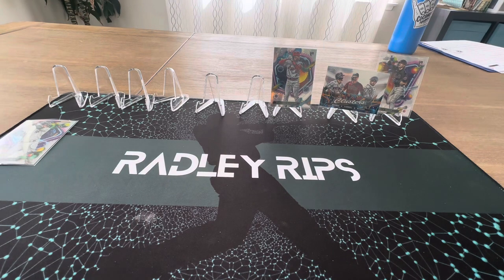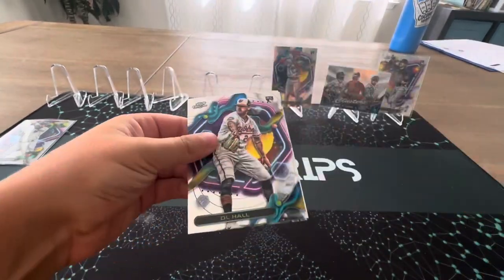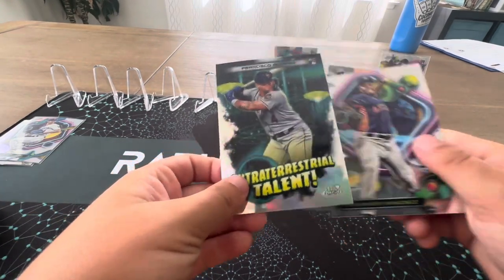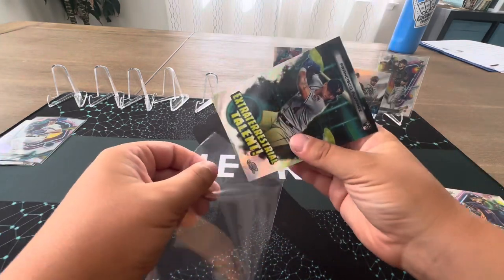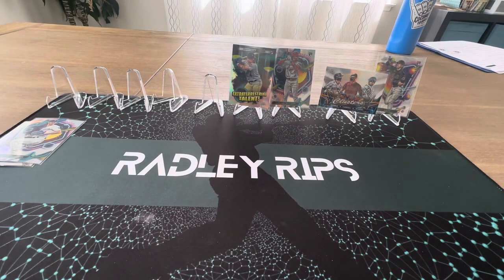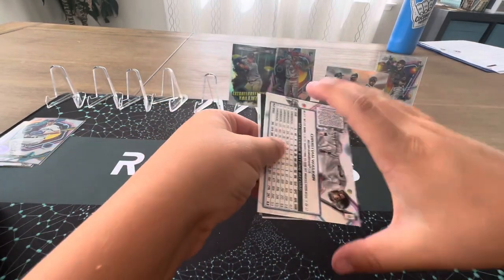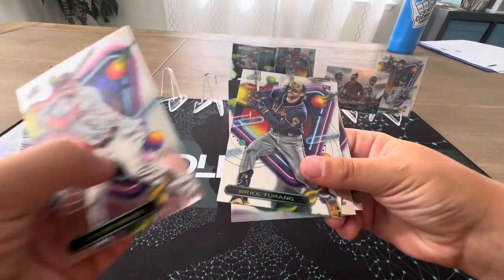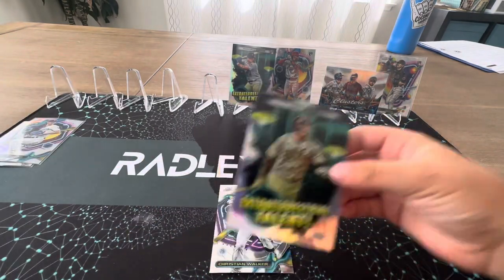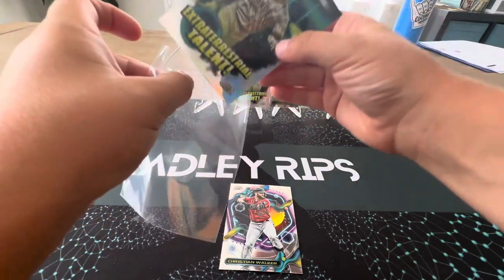That's not a refractor — this one. There you go. We got D.O. Hall, Bill Tovar. We got extraterrestrial talent — Francisco Alvarez, it's the first one. We got Tyler Ward and we have another extraterrestrial talent card — I can't really say it, but it's so good, I'll take it. I'll call it ETT from now on — ETT talent.